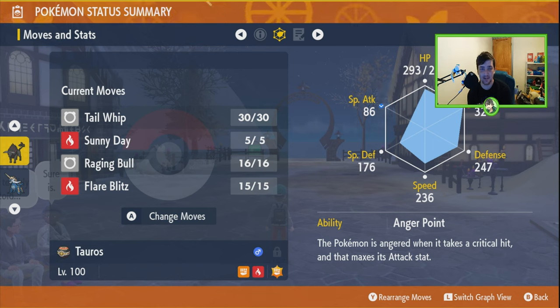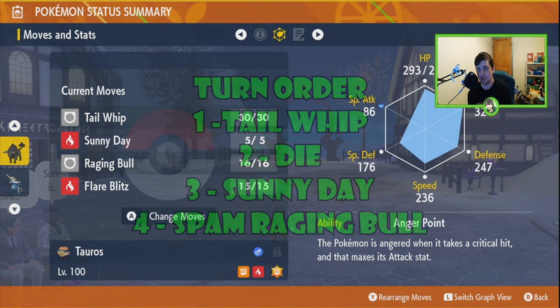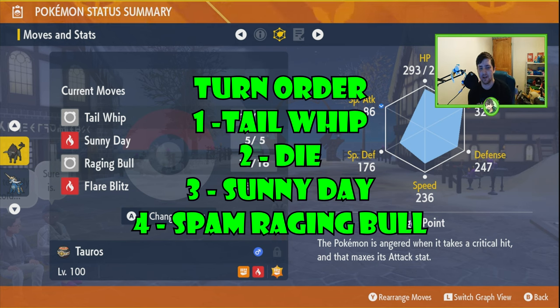What I did was set up with Tail Whip, got one-shot, and set up a Sunny Day. Then all I did was power up my Raging Bull. Once you've done Tail Whip and set up Sunny Day, just spam Raging Bull — your Shell Bell will heal you up, and Raging Bull does more damage when you have less health. Just: Tail Whip, then Sunny Day, then spam Raging Bull.